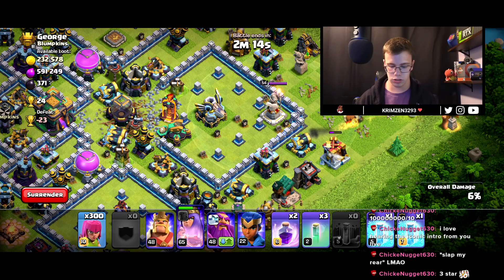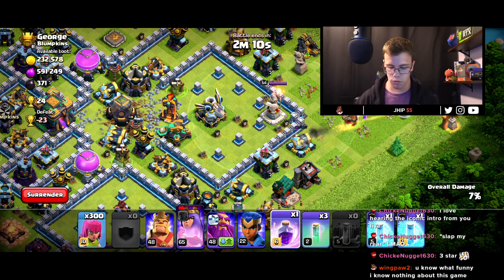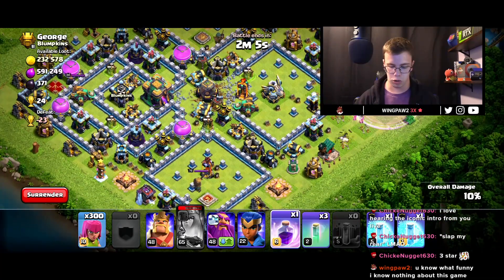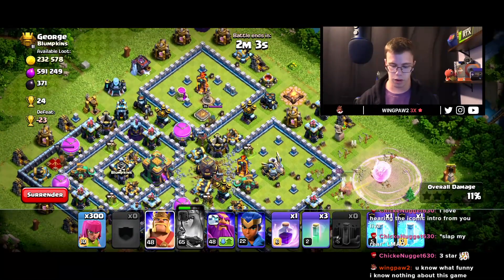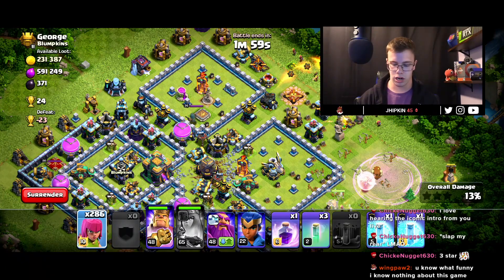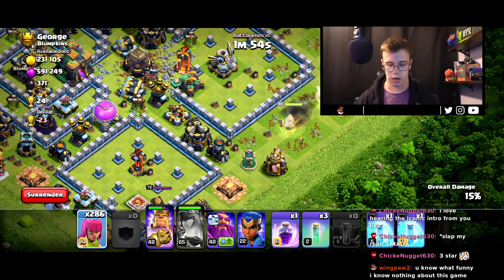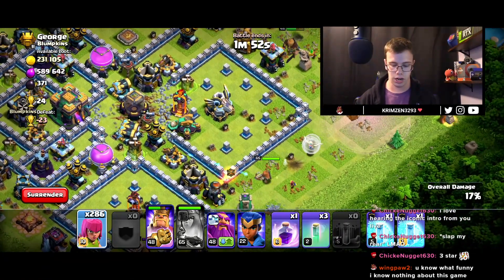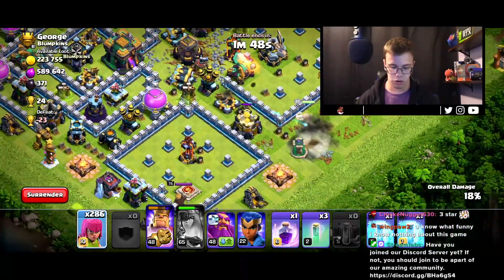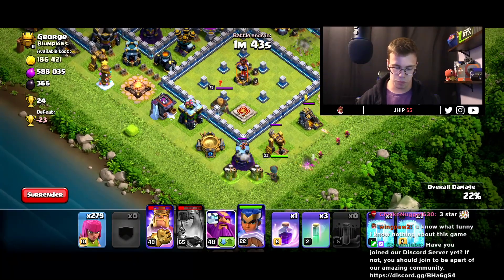Now our queen's going to go around the base and do some stuff. We do have one rage spell — we don't have a whole lot, but we at least have one. We've got to be careful with this rage spell and activate that right there. We'll get the pick, and our healers are going to heal up our queen, and she's going to go around from the other side. Now we're going to drop our king and some archers to go with him so they can clean up over here. We need to funnel on in — we only earthquaked from one side, so we need to push from one side with the archer queen. We're going to clean up right here and drop our royal champion.